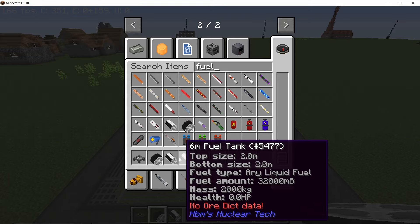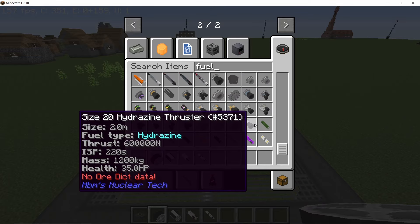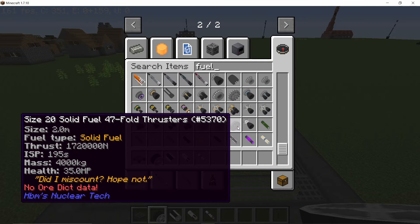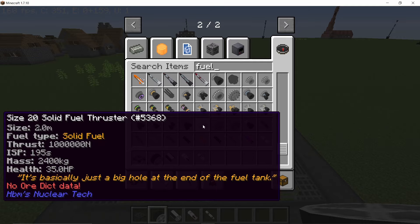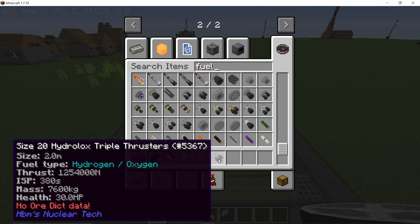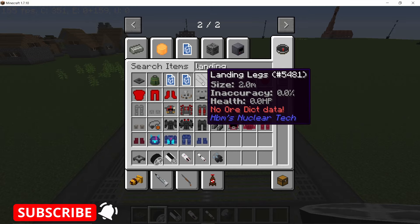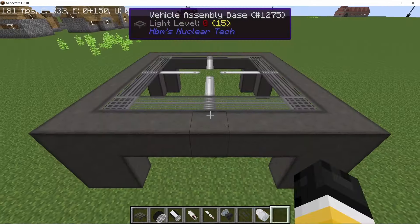For the rocket we will need fuel tanks — there are four sizes available with different fuel capacities. We also need thrusters. The thrusters have different fuel values along with different thrust values, ranging from several hundred thousand newtons all the way to over one million newtons and higher. I am going to use the hydrogen-oxygen thruster, which is the simplest fuel available. Finally, we also need landing legs.